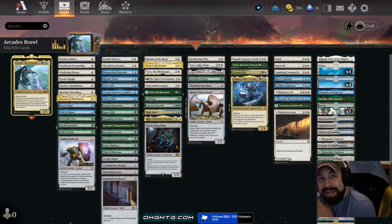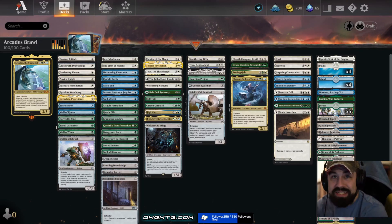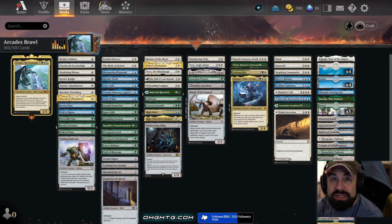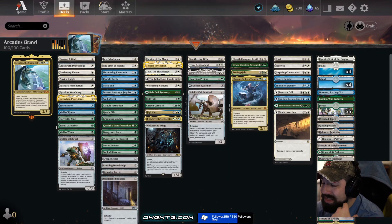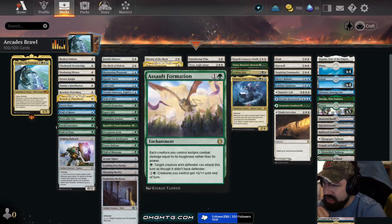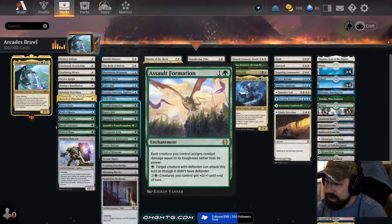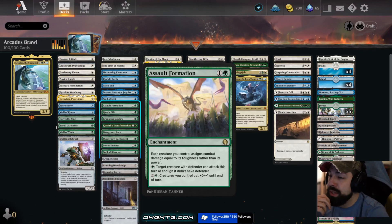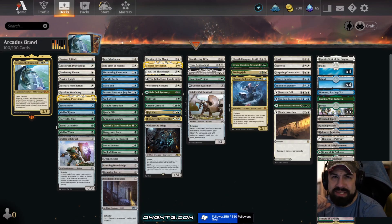On tonight's episode we're going to be playing Arcades the Strategist. It is a defender base commander where basically all we're going to want to do is get a bunch of cards that have defender, churn through the entire deck, and then eventually just swing in with all of them. We have cards like Assault Formation — each creature assigns combat damage equal to its toughness rather than its power, and creatures with defender can attack as though they didn't have defender.